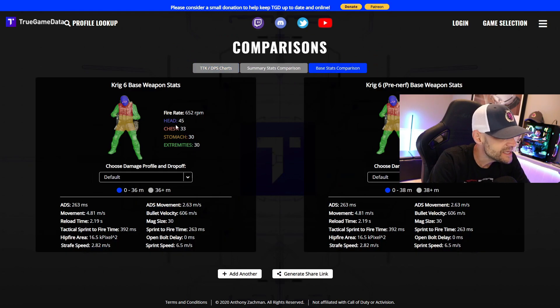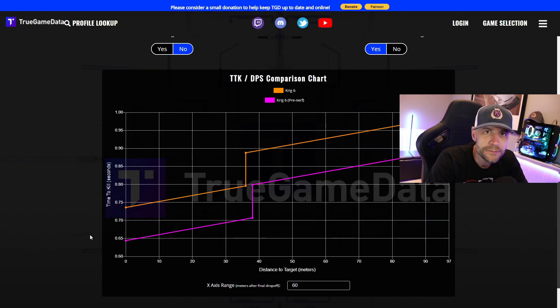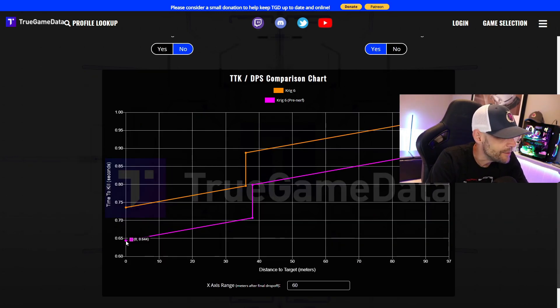But what about that damage? If I go look at the base stats, they sort of look the same until you see stomach. Stomach is now 30, the same as extremities. Where on the pre-nerf gun it was 33, the same as the chest. So what's going to happen is if you're shooting a guy and hitting him in the chest and maybe hitting some stomach shots before, now you're getting three less damage — stomach damage — and that's going to change the time to kill quite a bit. The stomach damage went from 644 — now after the nerf it's 736. So if you're not really hitting chest shots, your time to kill has gone up quite a bit with this gun now after the nerf.